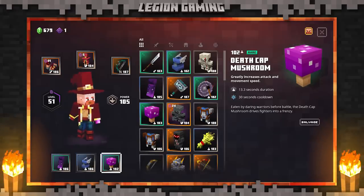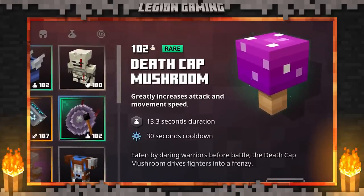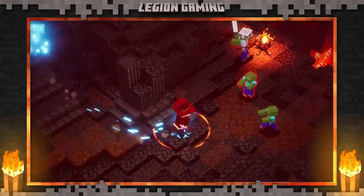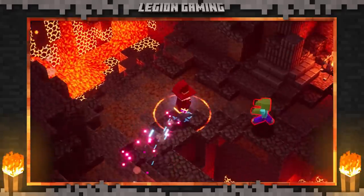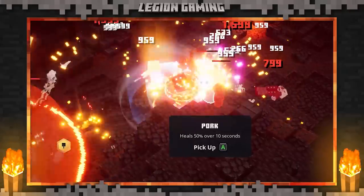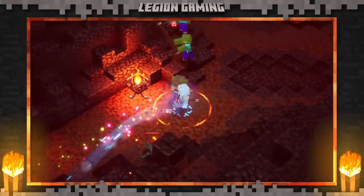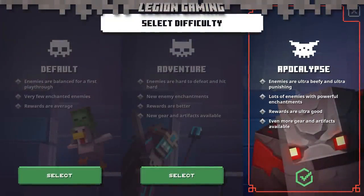Another option is the Death Cap Mushroom, and this is really the flex pick. You may have to fight, that's just the reality, and having that burst of attack speed provided by the mushroom is really nice. You do gain a slight burst of movement speed when you activate the Death Cap, so it's not a complete waste of a slot. And more often than not, the added benefit of running with this item will far outweigh any additional speed you might gain otherwise. Now that we have our gear, we're ready to start farming.